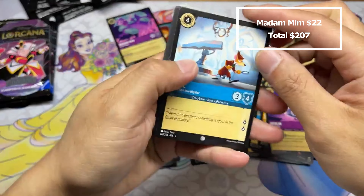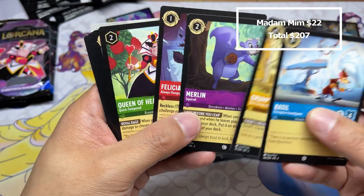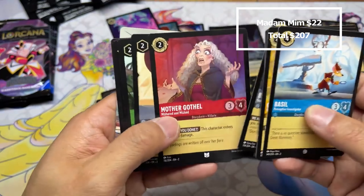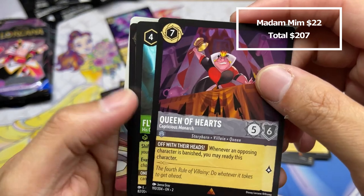I think we kind of already knew this, but yeah — reminder that the foil legends feel like one per case, so they're almost as rare as enchanteds, or possibly rarer than enchanteds. It's just rough to try to pull them.